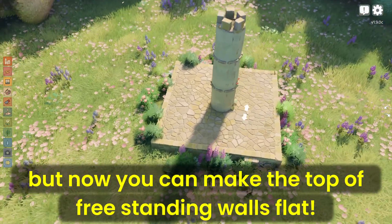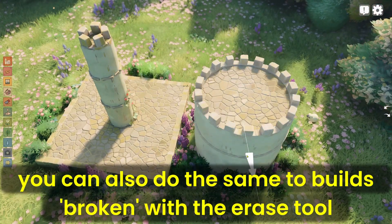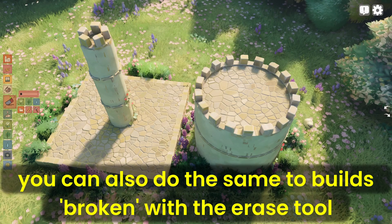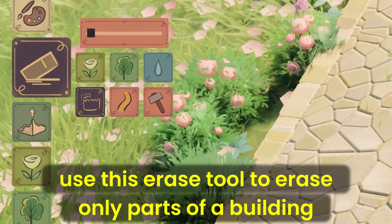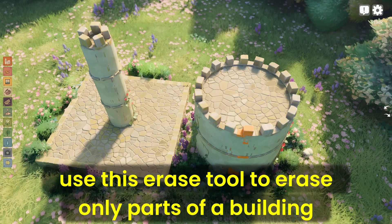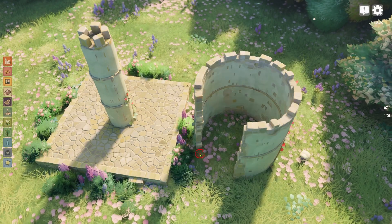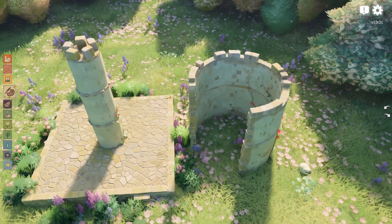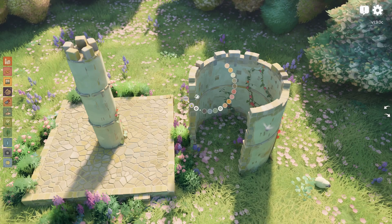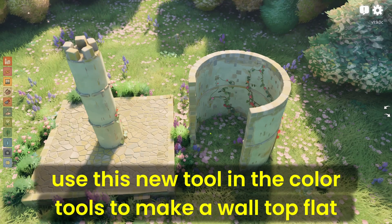But now you can make the top of freestanding walls flat. You can also do the same to builds broken with the erase tool. Use the erase tool to erase only parts of a building. Use this new tool in the color tools to make a wall top flat.